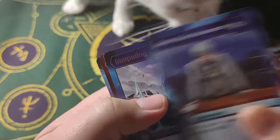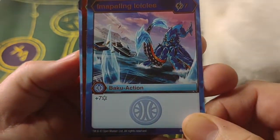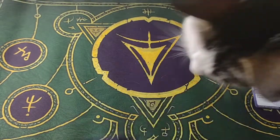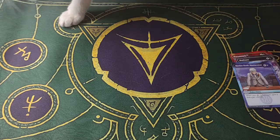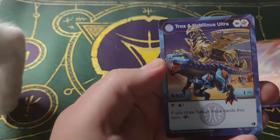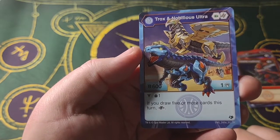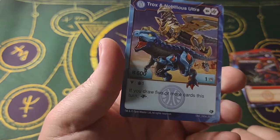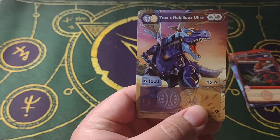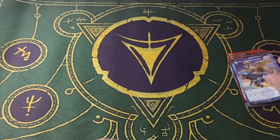Okay, let's see what else we get. Impaling Icicles — we've seen this as well. Volatile Instincts is our Hex, and Trax Ex-Nobilius Ultra. Draw Victor — draw one. If you draw five or more cards this turn, fuse. I don't remember if we've ever gotten this one, but it's so cool. And that's the first pack.